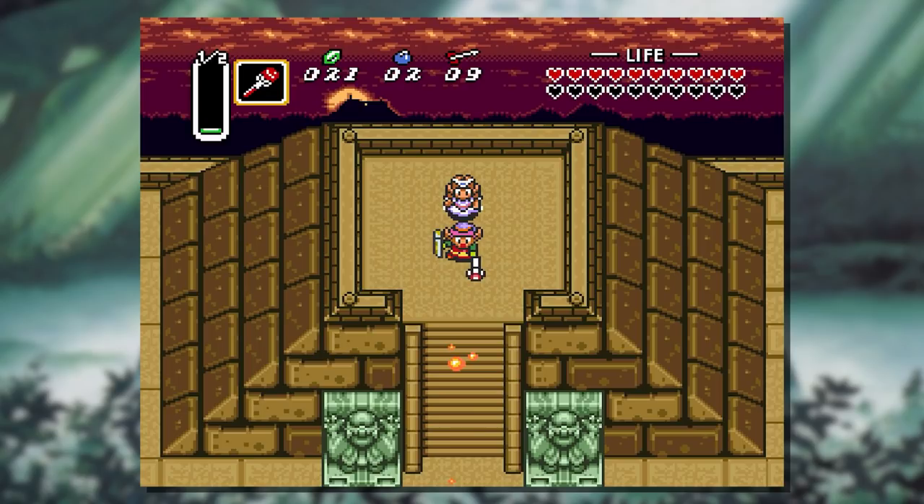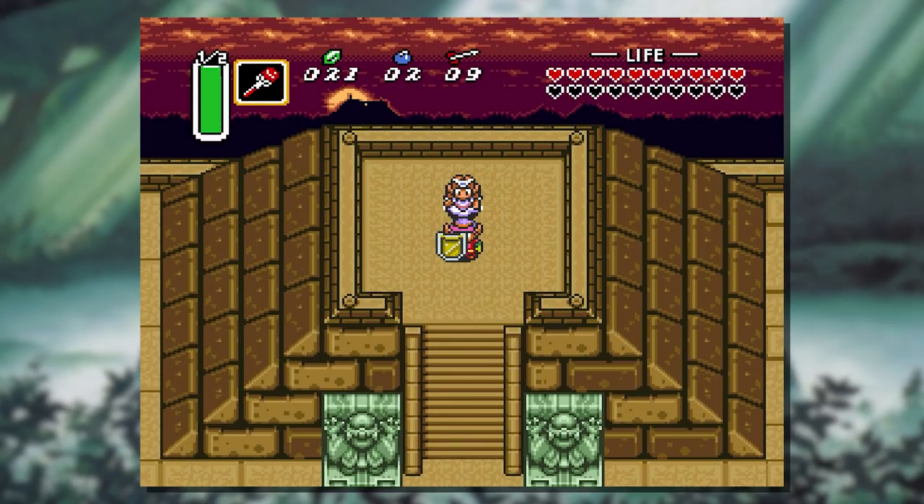Despite the fact that game progression doesn't support this, we can increment the value again from 1 to 2 and quarter the Magic Meter. The half graphic doesn't update, but Link can now fire 32 shots from the Fire Rod when starting with a full Magic Meter. Trying to improve the value further actually has a reverse effect with the Fire Rod, as it can now only shoot four times before exhausting a full Magic Meter.